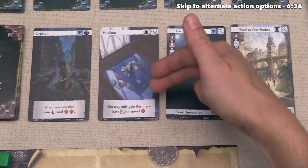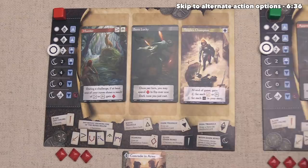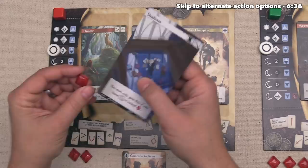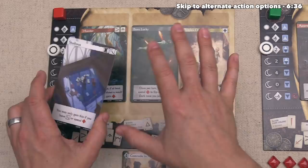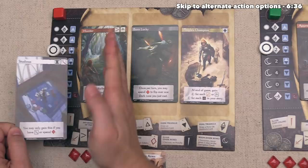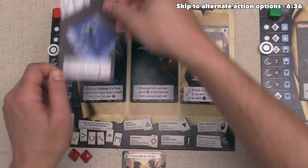Down below it says we can only get Studius if we already have a Wisdom or if we spend an Experience. We don't have any Intelligence yet, so we do have to spend one of our Experience — a bummer because it's worth one point at end of game and makes casting runes better. But gaining this one Intelligence is going to make us more well-rounded, especially next turn when we try to face one of those two challenges. We tuck this underneath our current character card, always under the leftmost card without three cards already tucked beneath it.